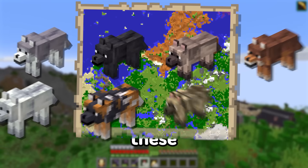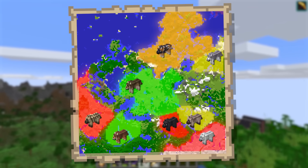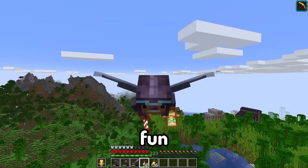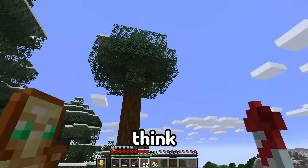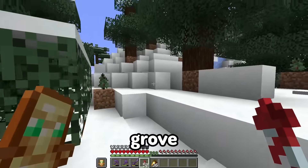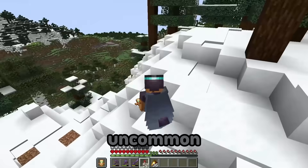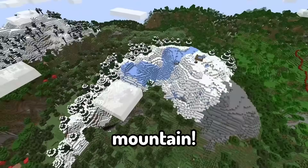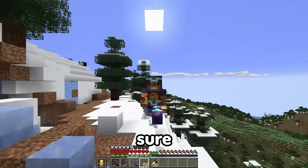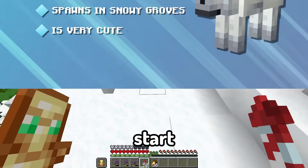All of these new wolves spawn in different biomes all around Minecraft, some rarer than others. So this is going to be a pretty fun adventure. But let's first start here inside of the grove biome — I thought it was a taiga biome, but it's actually the grove biome. The grove biome is actually considered a pretty uncommon biome, kind of just like a little peak of snow on top of a mountain. I'm pretty sure the snowy wolf spawns here, which is going to be hard to see because they're white. But let's start searching.